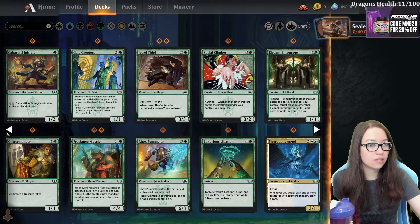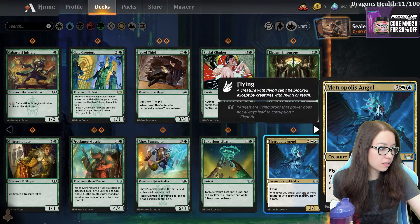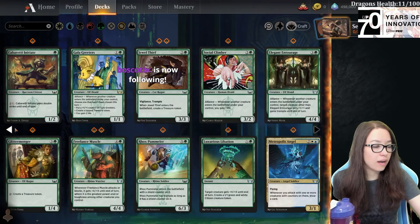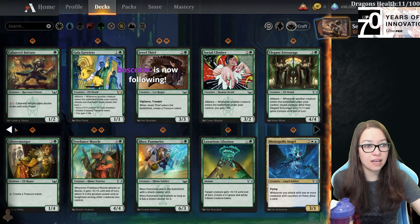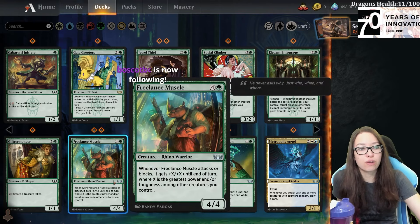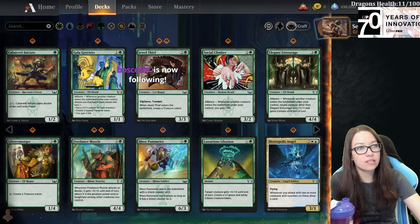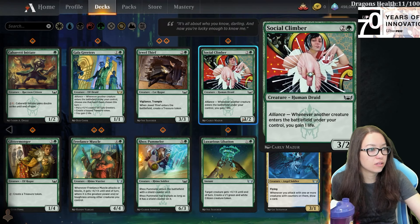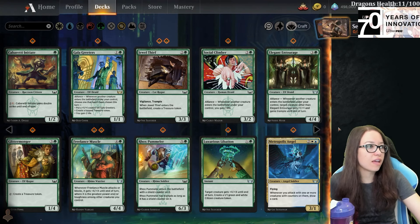This angel was actually quite good as well - this uncommon, wow, this card's so good, I haven't gotten to play with that yet. I've been impressed with Freelance Muscle especially in sealed. The Gala Greeters - this life gain is pretty filler.